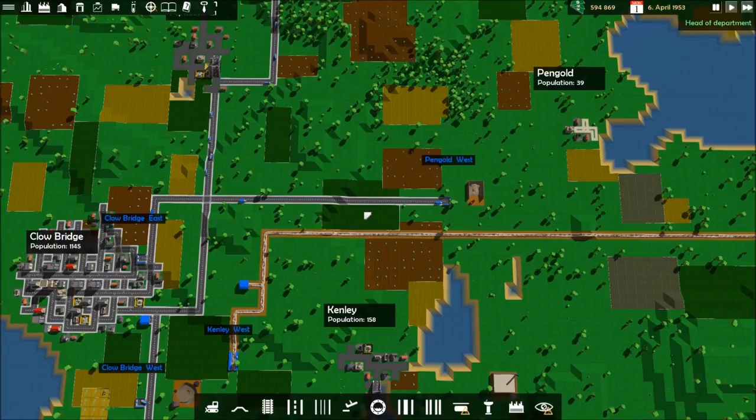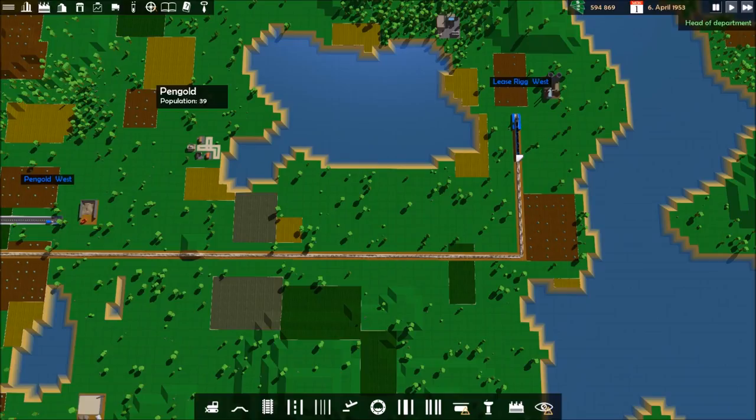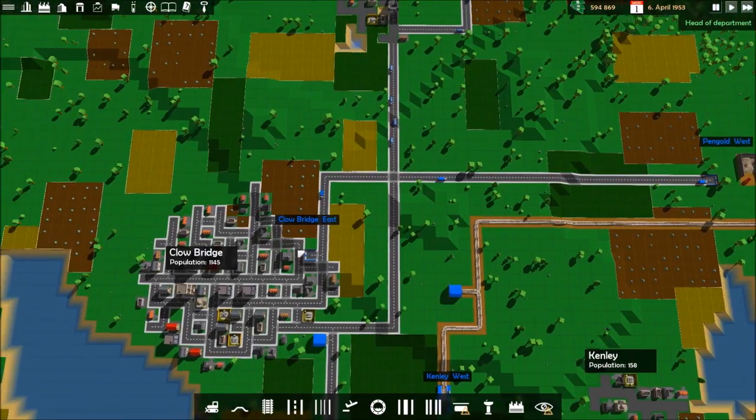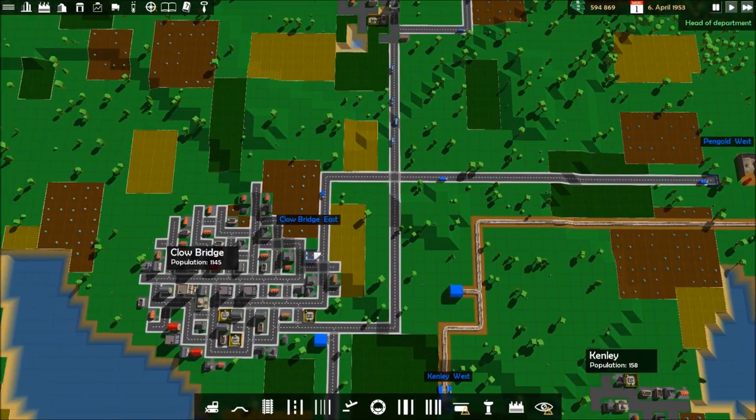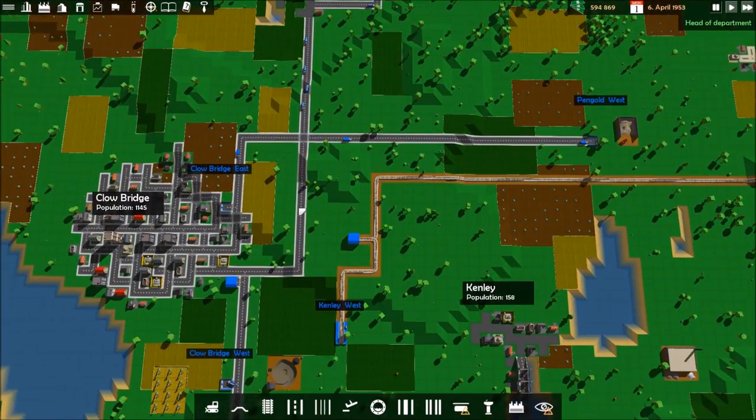Welcome back everyone to our Let's Play series of Transports. Where we left off in our last video, we got our first train set up and it's making some good money. We also maxed it out as far as the number of trailers, then got started with a lesser schedule running from inside the city to the waste plant, making us just a very little amount of money. It's just another example of routes you can set up - some make a little, some make a ton, and most are somewhere in between.